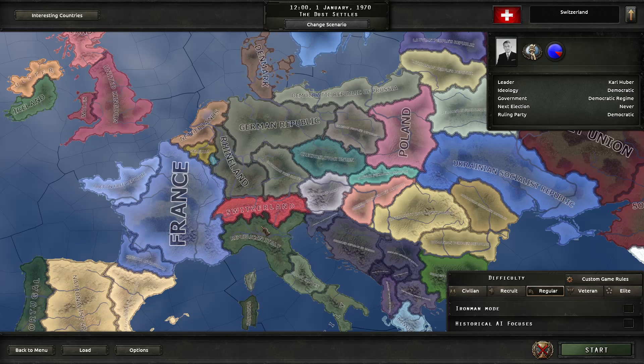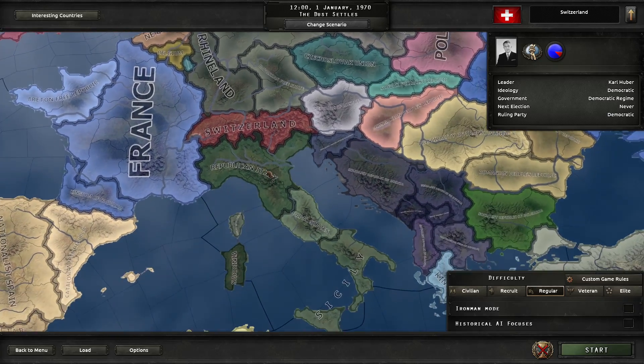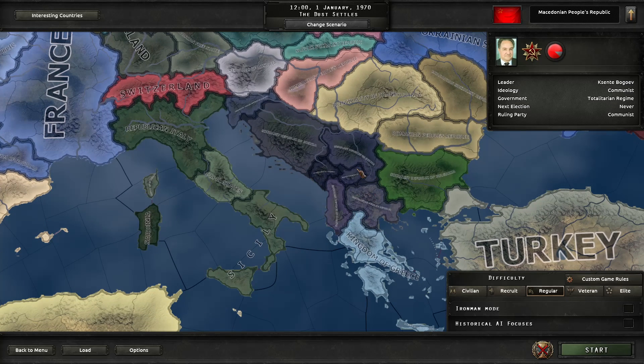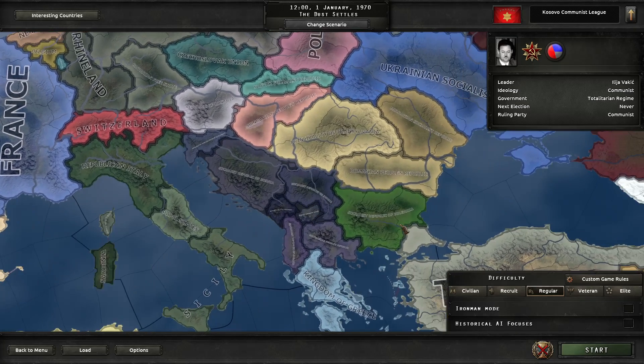Italy is split up into five countries: Republican Italy in the north, the Papal States under Paul VI, the Two Sicilies in the south, and then Sardinia and Corsica are both independent. Corsica is technically French but it's right next to Italy so I colored it the same. Yugoslavia has of course collapsed, giving all of its countries independence. Montenegro has gained some land, Bosnia and Croatia have merged, and Kosovo is independent.